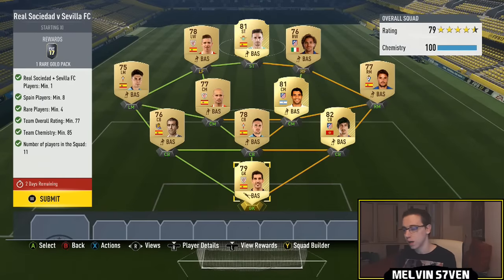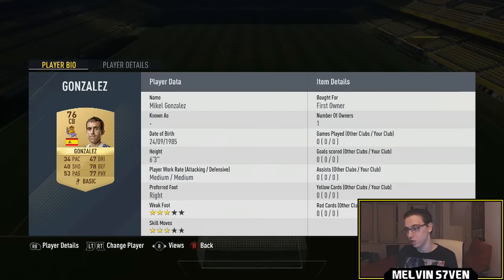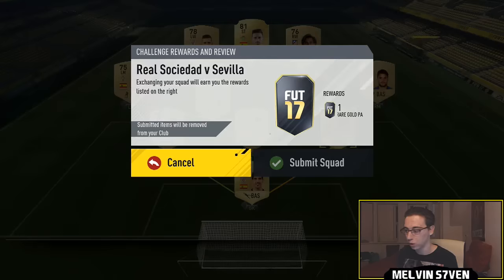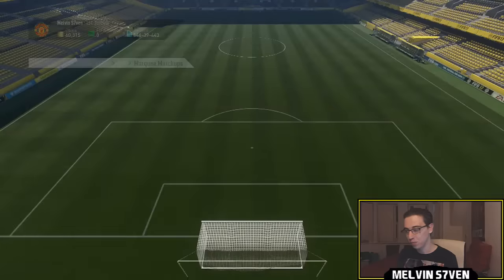Then we move on to Real Sociedad versus Sevilla — you get a 25k pack again. You only need one Real Sociedad or Sevilla player, eight Spanish players, and four rare players. I'd recommend getting the rare players as non-Spanish players depending on price. You only need eight Spanish players and there are so many it really doesn't matter — 77 rated team. This week it's cheap and the rewards are phenomenal. That's probably going to cost you 10k max.